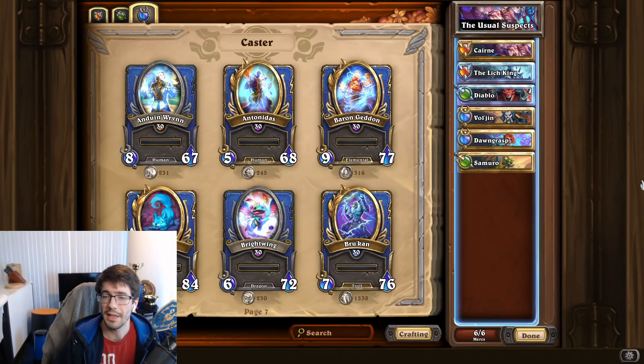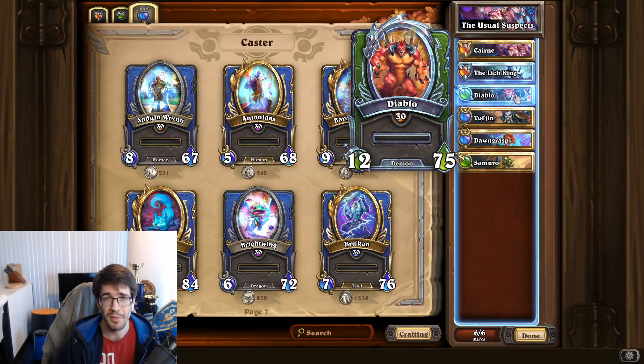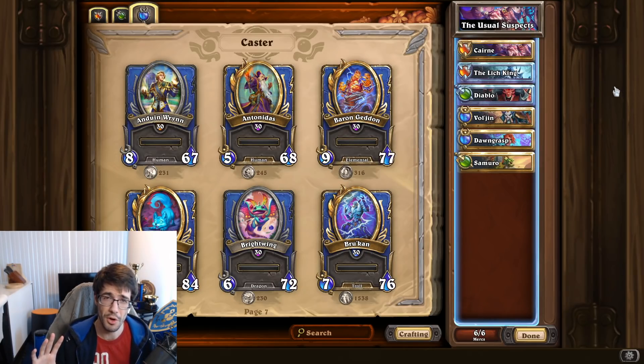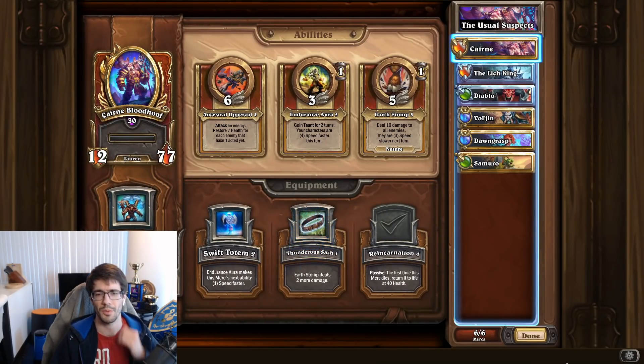I have two good sets of examples. The first I call the 'usual suspects' — mercenaries you'll see in a number of builds or comps because they're quite good and sort of the bread and butter. We're not going over the builds specifically, but we'll talk about how we're choosing equipment for these mercenaries that appear in so many different builds. Let's start with Kael'thas.